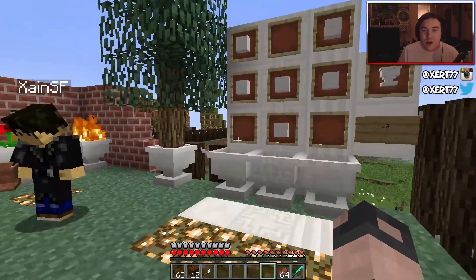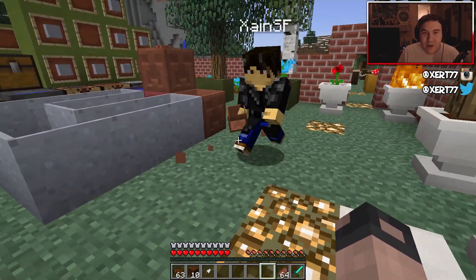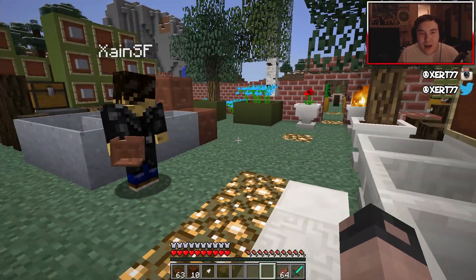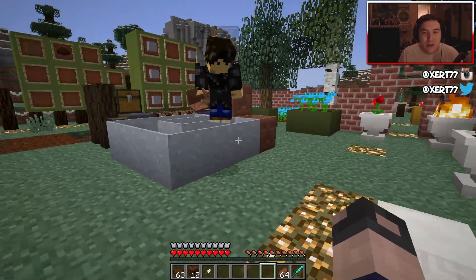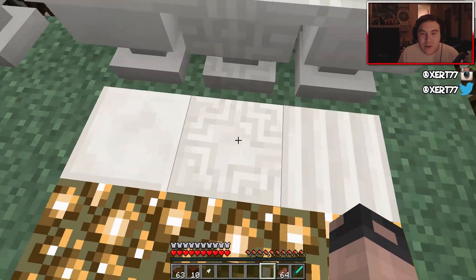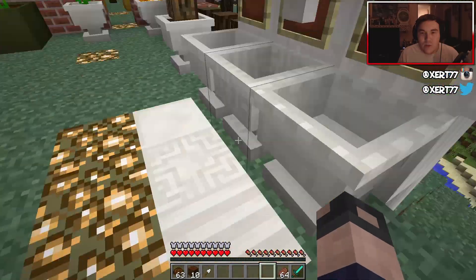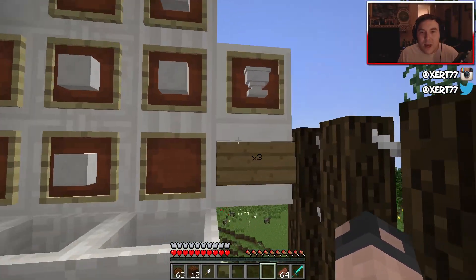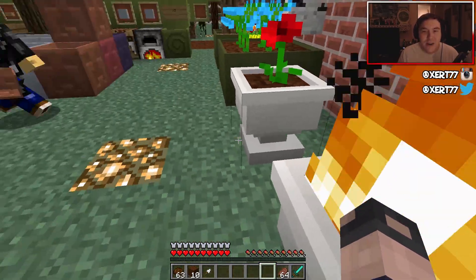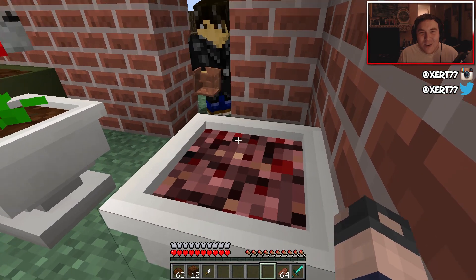Now these are pretty cool - would you say these are like Roman? I think they're like marble kind of pots. You create them with this recipe, and depending on the type of marble you use, you get a different type of pot - so you've got the chiselled and the pillar. You can put trees and flowers in these. You can't put lava in, unfortunately. Put netherrack in there first and then set that on fire instead.